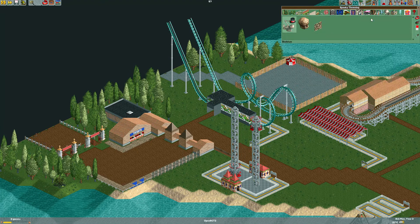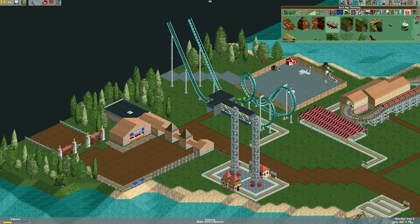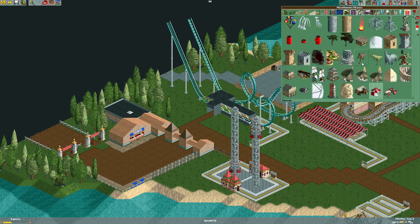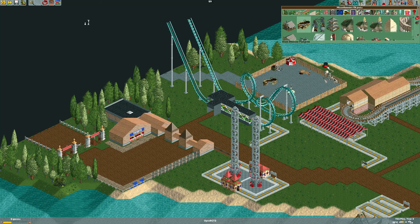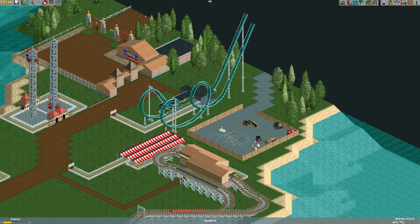For the finale of this, I'm adding some little scenery decorations that I'd assume the park would bring out at different points, like for a Halloween event or maybe a Christmas event — just some really basic stuff. Since I've never really been in a backstage area, I just went off of what I've seen on places like the brake run on Fury 325 and Leviathan. And I'm also adding a little quick restroom block right here.